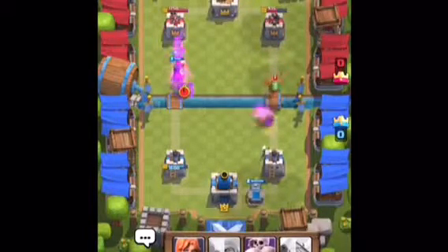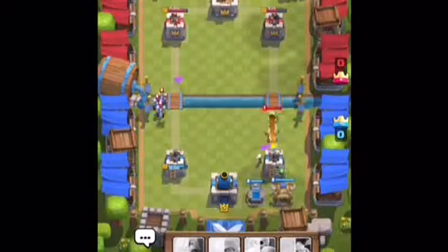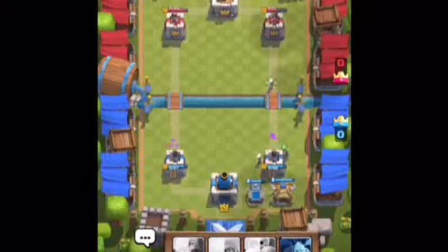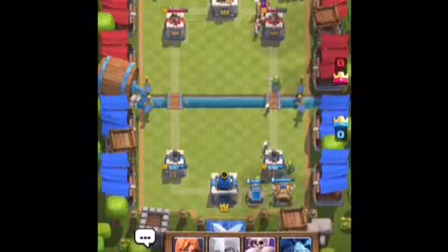I'll play a Goblin Hut, because the Goblin Hut can do damage — they come out and then they spear them. Oh yeah, Witch. Well played, well played.